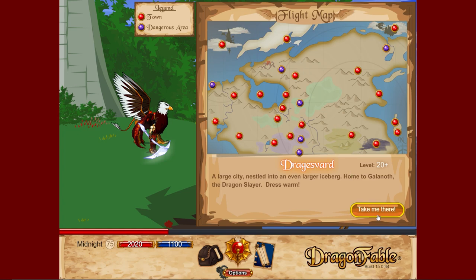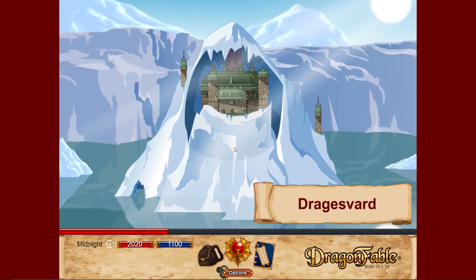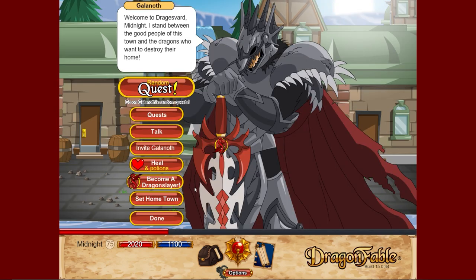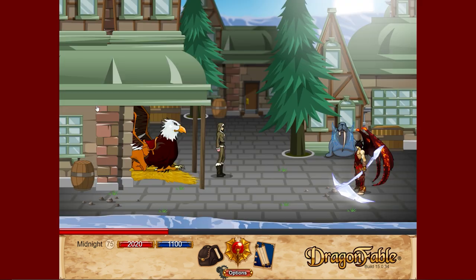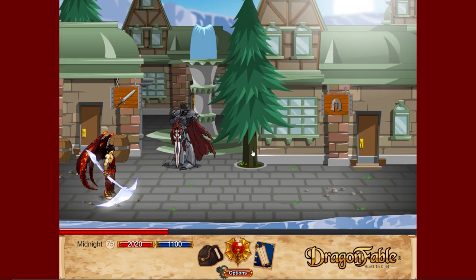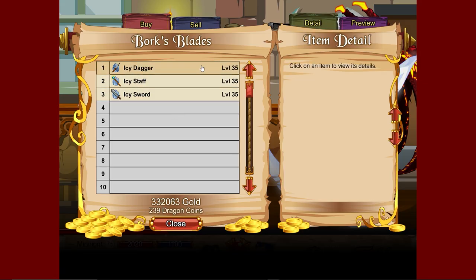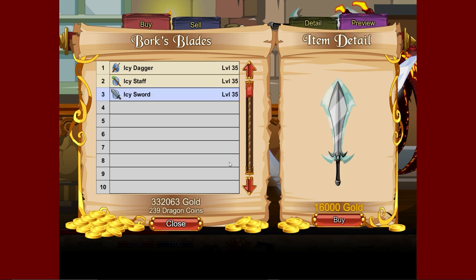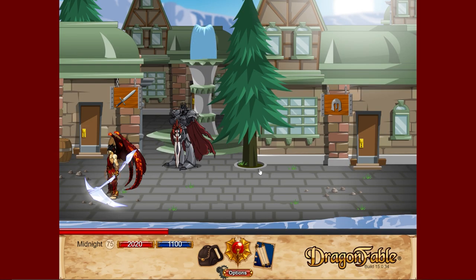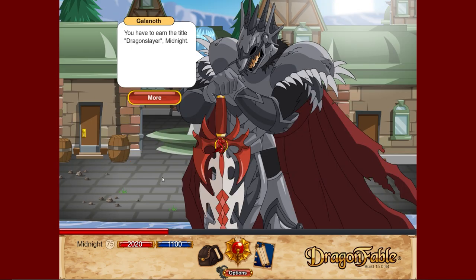Next we go to Dragsvard at the top of the map to see Galanoth and become a dragon slayer. Galanoth himself doesn't actually have weapons, but the shop inside sells level 35 ice-based weapons — 40 to 67 damage. Not terrible, and very good if you're around level 35.